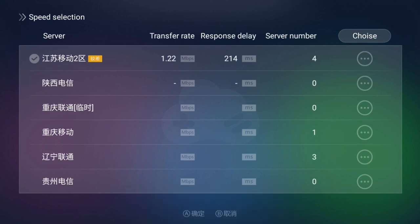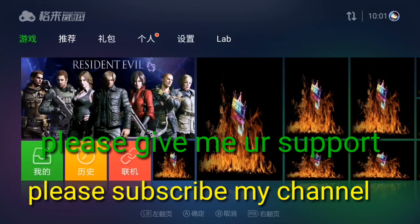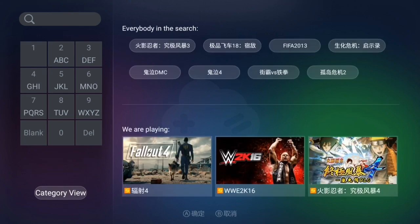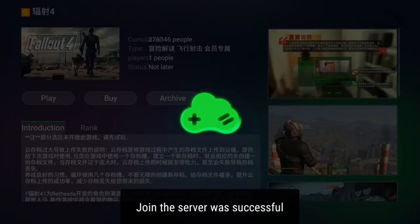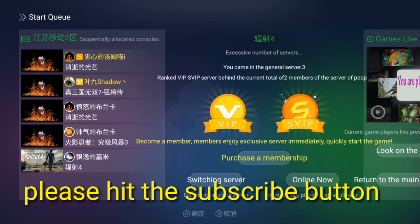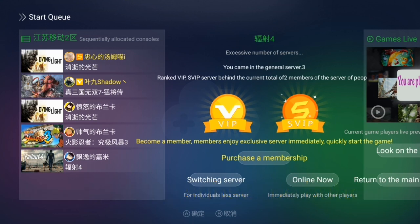After that, click Select and you can see 'Select server successful.' Now go and search for a game — say Fallout 4. Press the play button, join the server successfully. Wait for some seconds and there will be a pop-up option.